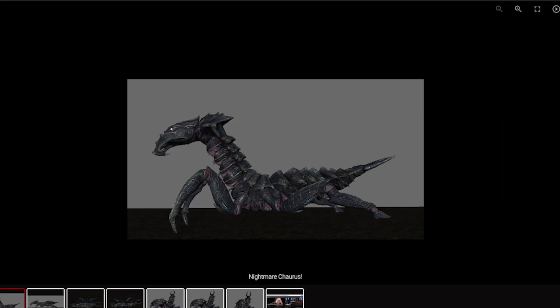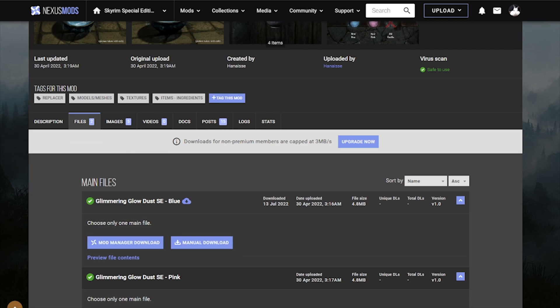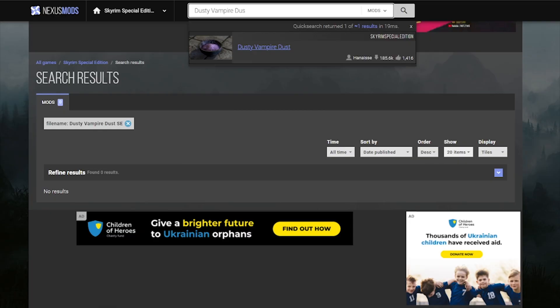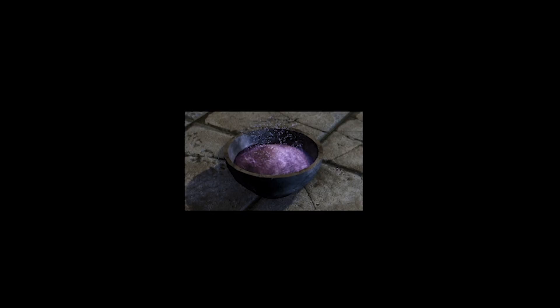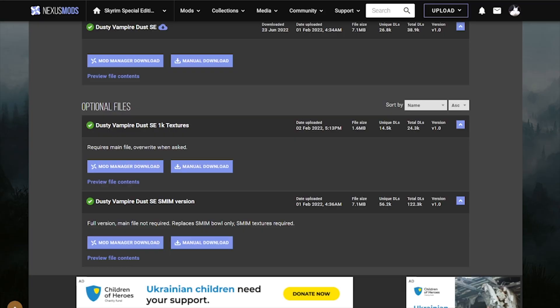Let's grab two more mods since we're doing this: Glimmering Glow Dust, which is going to add a better animation to this too, and also grab Dusty Vampire Dust, which makes it much better. For those of you who are planning to murder Serana and turn her into one of those — if you're going to do it, at least make it look better. Go and grab the secondary file, the Static Mesh Improvement version, and install it.